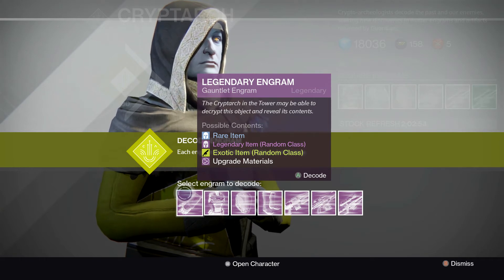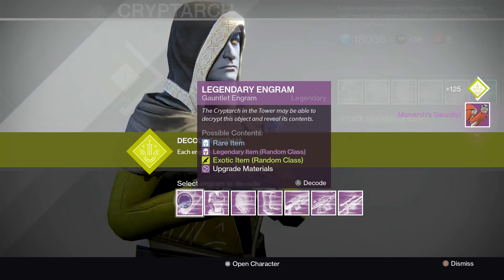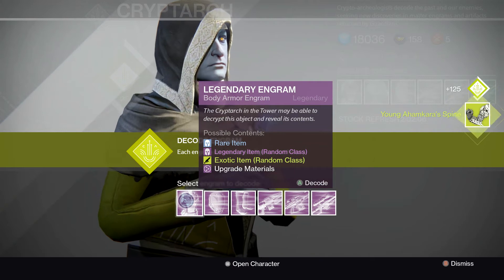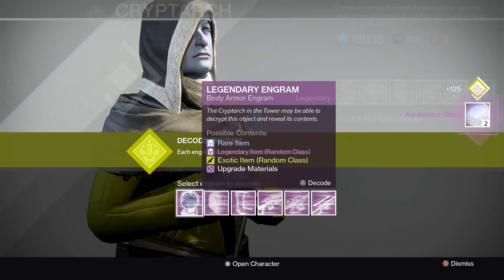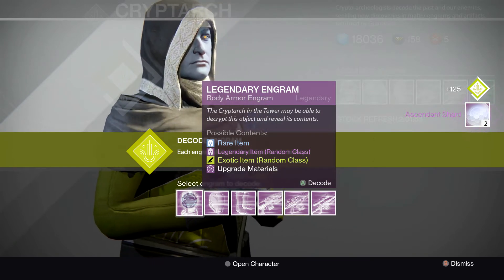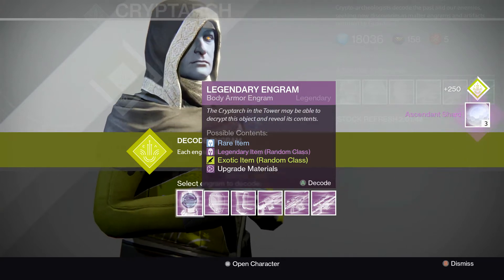Alright, here we go. Got something cool — looks like Titan gauntlets, but I'm on my hunter. One exotic out of that, sweet. Those are some cool-looking exotics but they don't have great stats. First result is materials — not cool. Next one, more Titan gear — awesome shards. Not what I want.